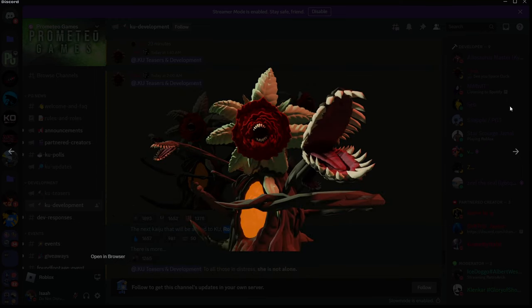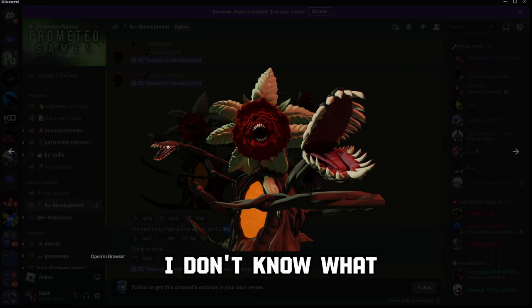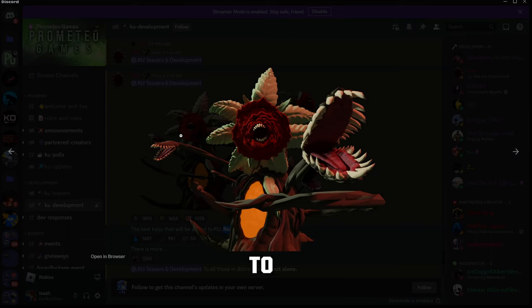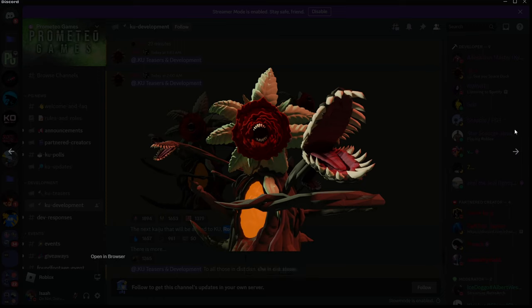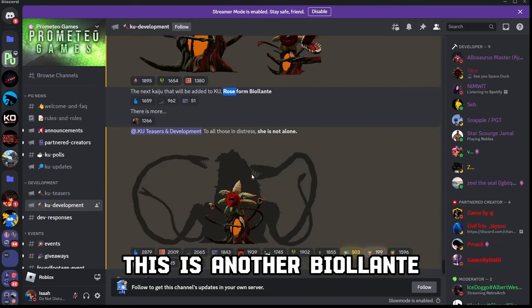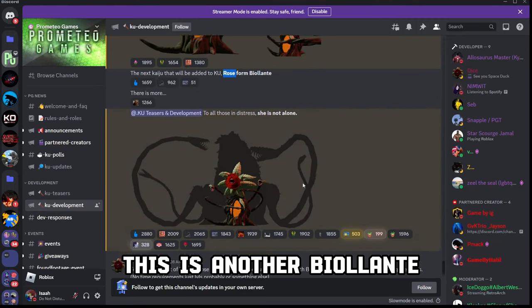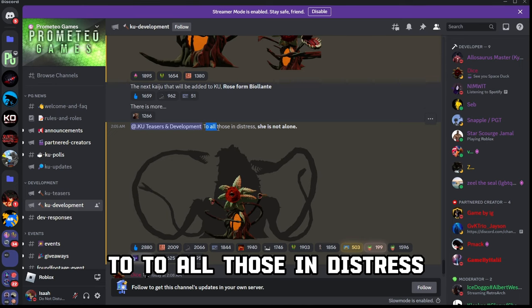Here's another angle of the flower form. You can see the teeth, the hand parts — I'll just call them hand parts. The rose form, the veins, the core — it looks really good. And this is another Violante main form: the plant form.